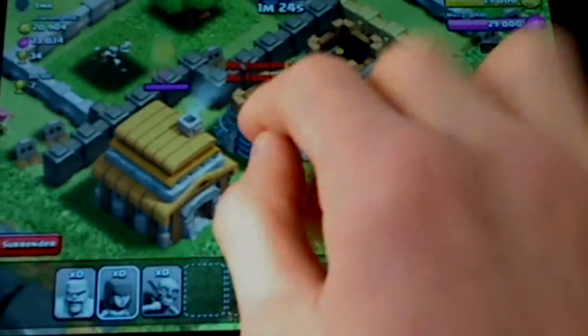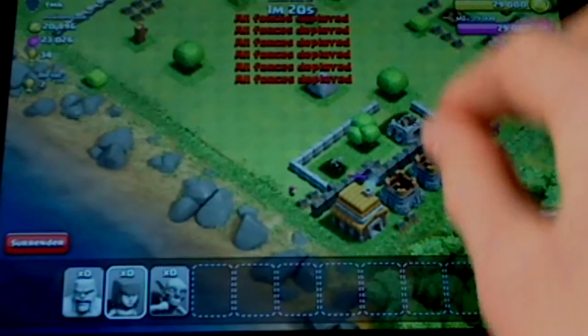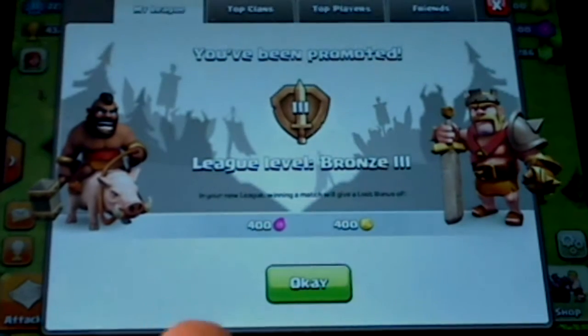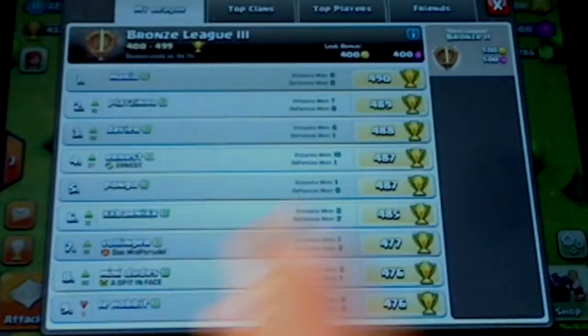One minute thirty remaining. I'm not quite sure we can get the town hall with a level one archer. Forty-four percent - I only lose seven trophies. That was awesome. You have been promoted - reached level Bronze 3! Loot bonus: four hundred gold. Not much, but still good.